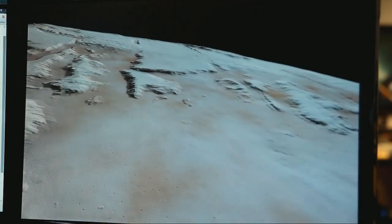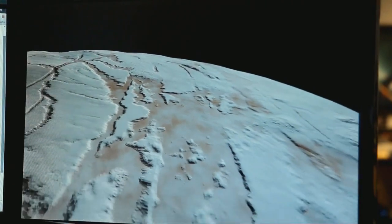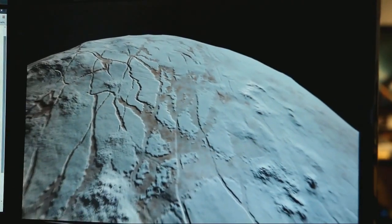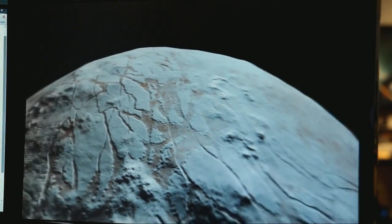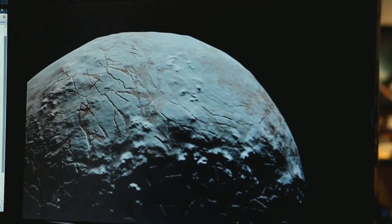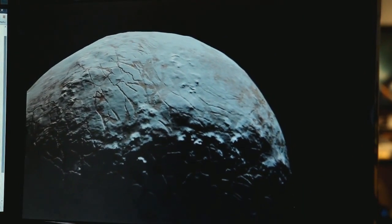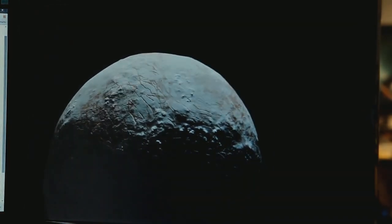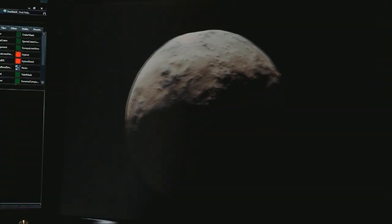We want it to look like that reference, and then we go and try to put that onto all the different planet surfaces of the right classification. The brown color you can see is coming from the minerals in the world — different planets with different minerals get different colors, so you can identify some of the content of the planets at a distance.